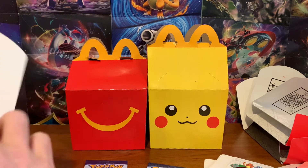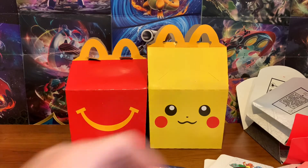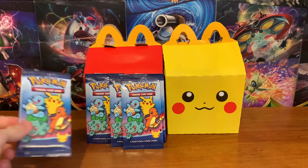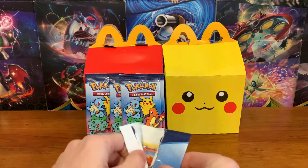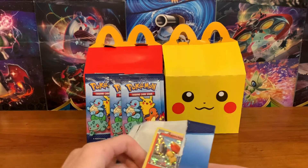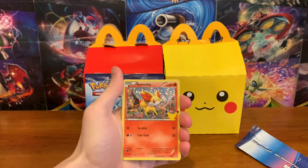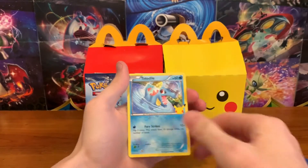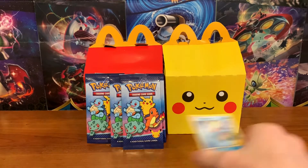I'm happy with those, but the packs are what really matters. I'm gonna clean this up a bit and then we will open the packs. The one I want the most out of these is the Piplup. The holos are in the front. You get four cards - one holo and then three non-holos. We have Fennekin, Froakie, Popplio, and Totodile. Fennekin is not one I really wanted, but I'll take it.